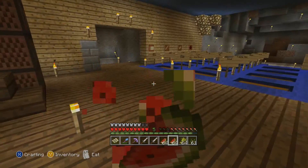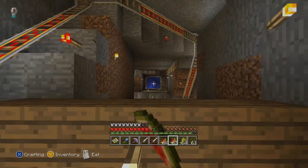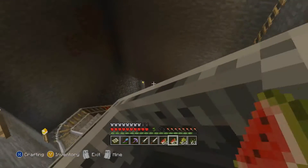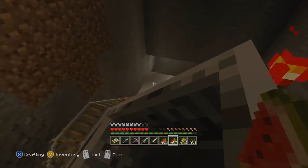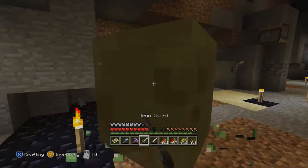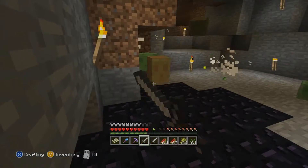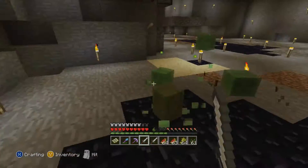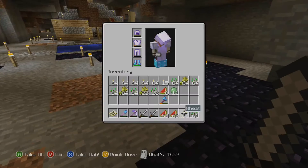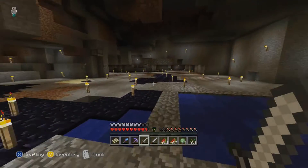Another reason why this world never really ended up working out for us was because it didn't have a stronghold. We had a strip mine down there. We never really got really sophisticated. I see ya — come here, stupid slimes. We have so many slime balls I don't even care, I'm just gonna kill them with a sword. This is how I get high on the leaderboards!